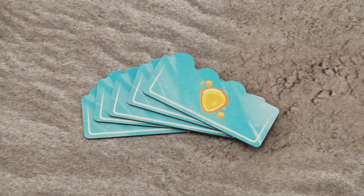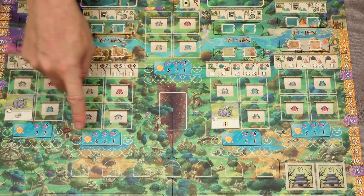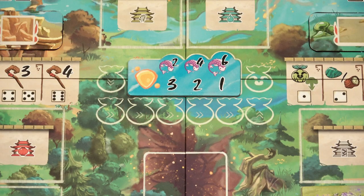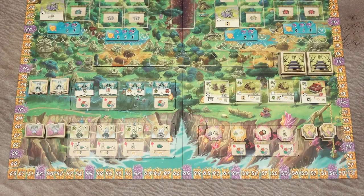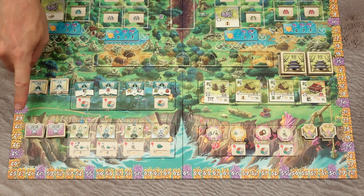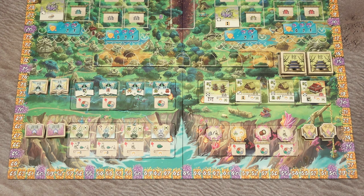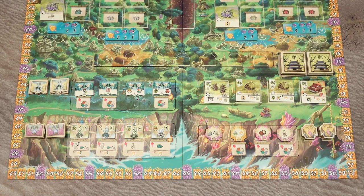Shuffle the forest treasure tiles and randomly place one in each of the five regions on the game board. Only in a two-player game, place one Kodama counter of a neutral player on the fourth space of each of these tracks. Then shuffle the building tiles, crystal tiles, dragonfly tiles, and mitama spirit tiles. Place those tiles face down in the designated spaces on the game board, then fill all adjacent spaces by placing tiles face up from each stack.